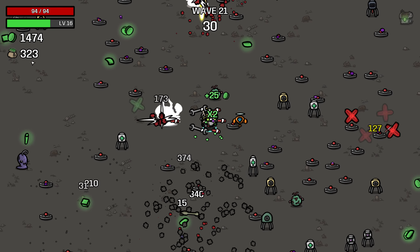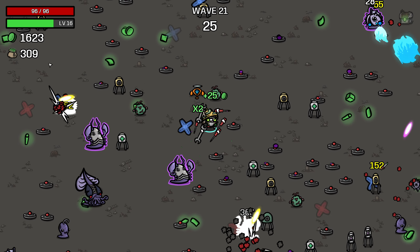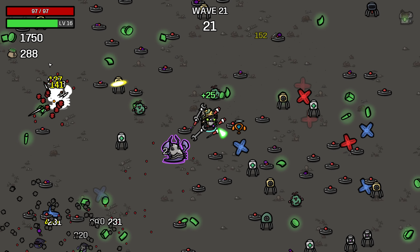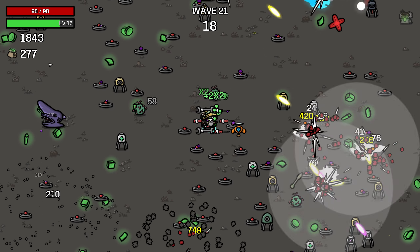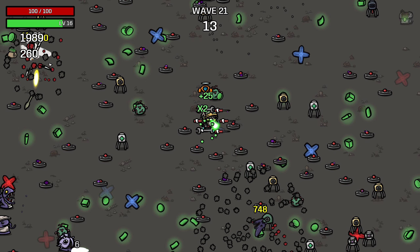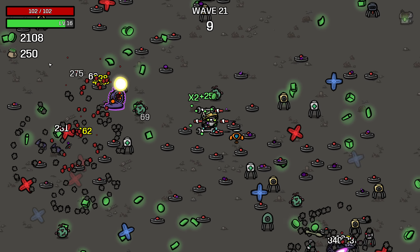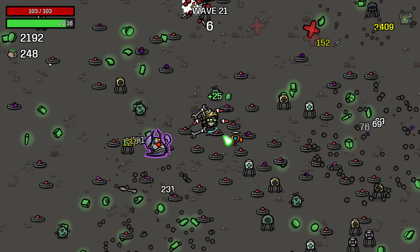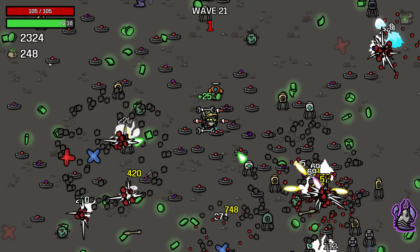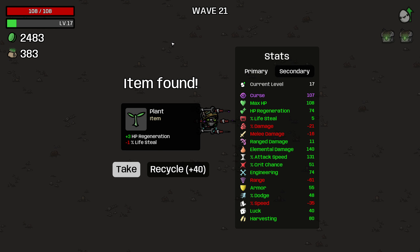The frozen heart and the Greek fire definitely have anti-synergy. We don't usually want both of those items at the same time, because the Greek fire presents damage based on its tick speed, and the frozen heart lowers that tick speed. So again, there are some decisions that we've made that we would have made differently if we had planned to go endless from the start. But I think this is a really fun way to play endless — is just when you feel like it, you just hop into endless mode.